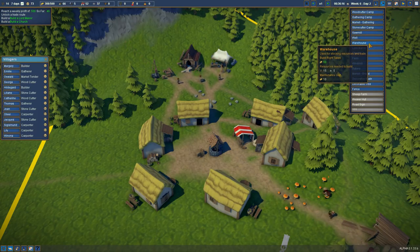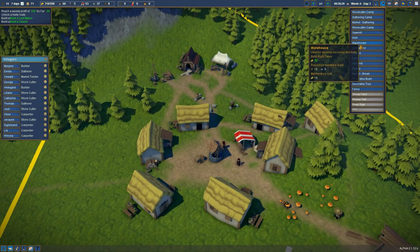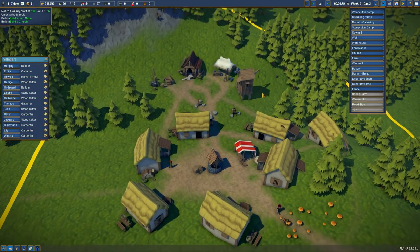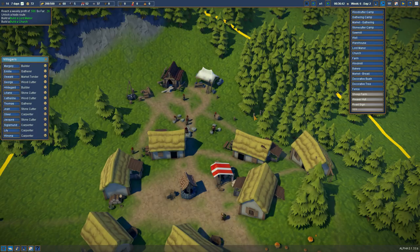The warehouse is used for stocking resources and trade. Let's stick a warehouse in. Did we start one? That was the woodcutter camp. I think we started one on a previous save and didn't actually get to finish it. So let us get the warehouse going. If we turn it around, that will nestle nicely right in there, and it needs a bit of space to the side.